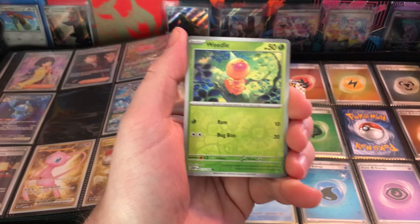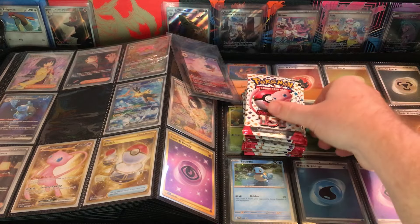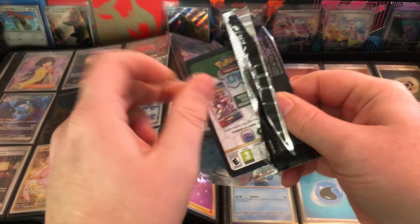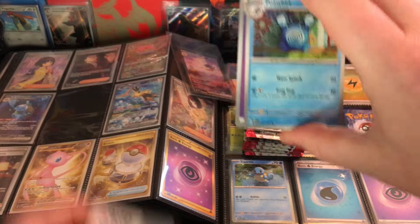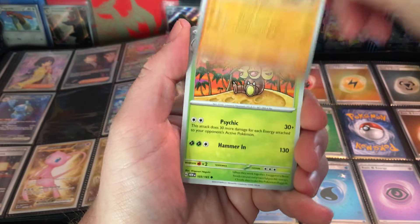We got Paldean Fates coming up next week. The Charizard looks sweet, the Gardevoir looks sweet, the Mew looks sweet. Let's see how hard they are to pull — you really don't know. You see the set list before but you don't know how it's gonna end up, so I guess we'll just see how it goes.